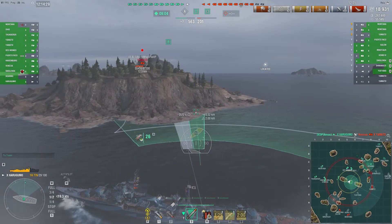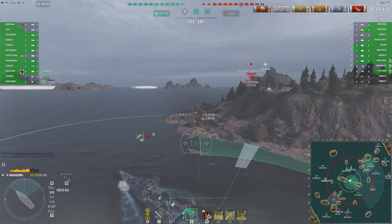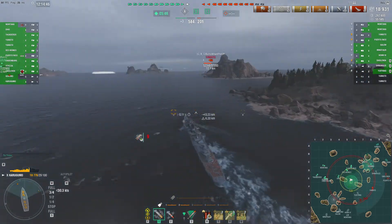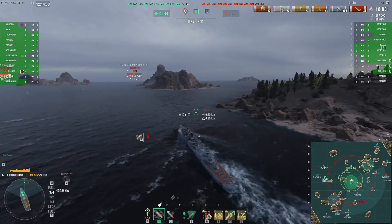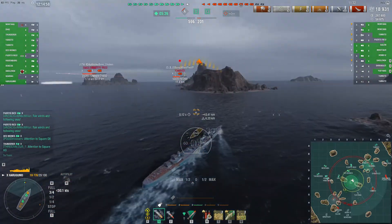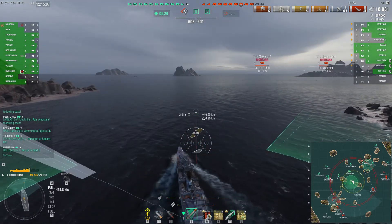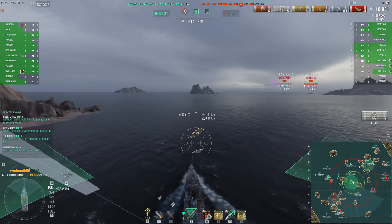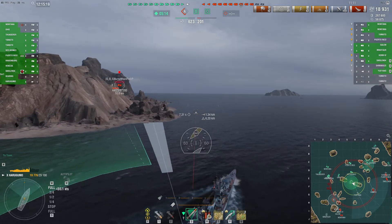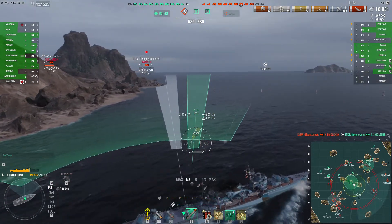Things are looking pretty good on this cap. Charlie cap — our Gearing was able to secure that cap. He had some help, of course. We've got a Yamato and a Smolensk out there on the edge of the map who presumably have done their share of the work on that side. Do I run one side or the other to help? When I look at the Charlie cap on the mini-map, it looks like what we have over there is probably sufficient. We've got the cap and the red team is on the run. Notice Smolensk has come around the corner and spotted the Shimakaze — that Shimakaze should die. I can't help thinking our Smolensk should have done more there.